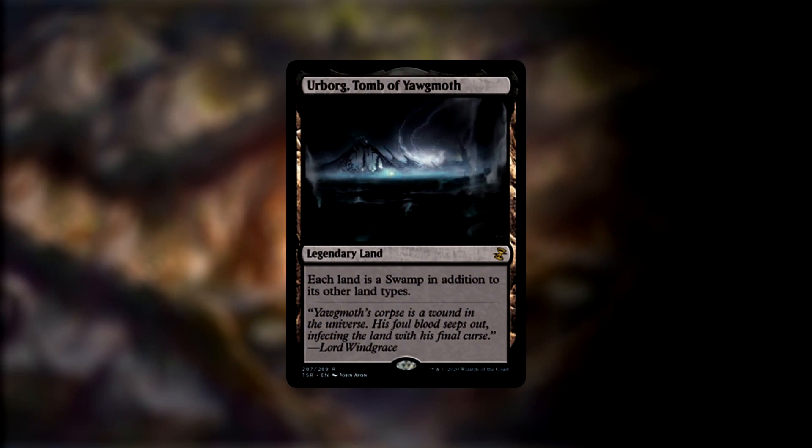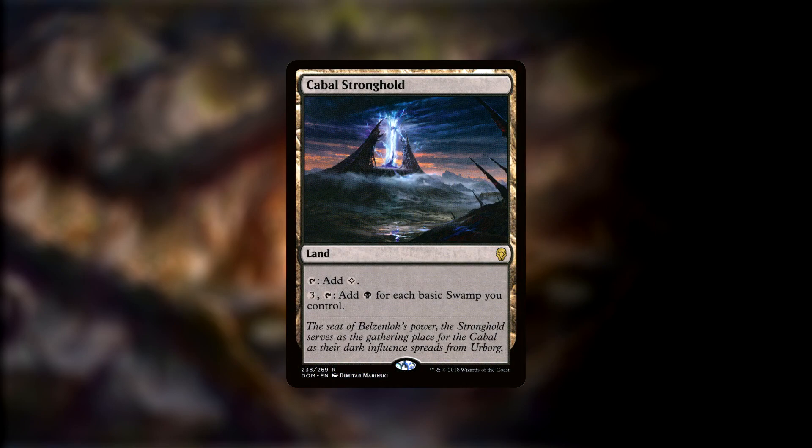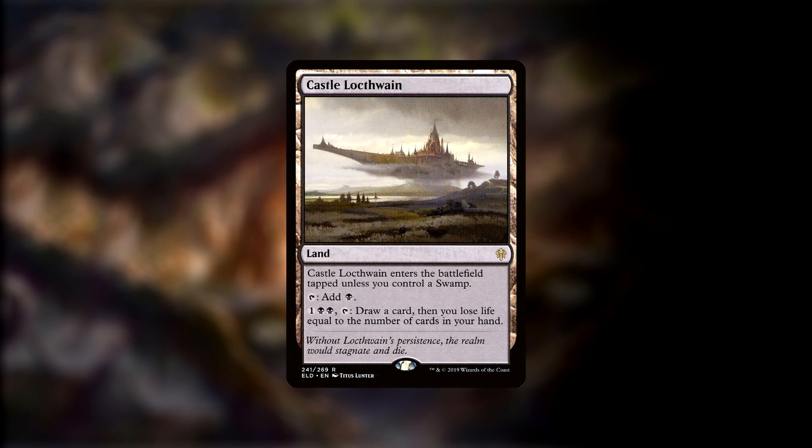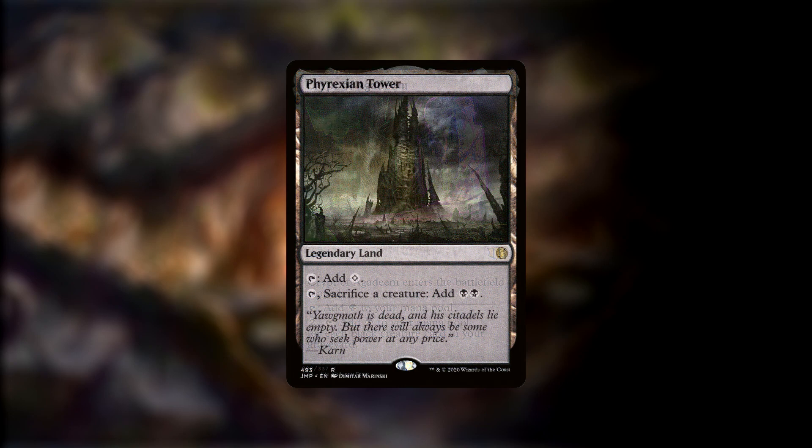Our mana base is fairly simple since we're in mono black and mostly just need to worry about generating enough mana and tearing through our deck as fast as possible. Urborg, Tomb of Yawgmoth turns all lands into swamps in addition to their normal types, and when combined with Cabal Coffers can generate obscene amounts of mana. Cabal Stronghold can also generate tons of mana but only counts basic swamps, so it's a much less powerful version of the Coffers. Castle Locthwain enters the battlefield tapped unless we control a swamp, taps for black, or can tap alongside one black black to draw a card and then make us lose life equal to the cards in hand. Crypt of Agadeem enters tapped, taps for black, or can be tapped alongside two generic to add black for each creature in our graveyard. Phyrexian Tower can either tap for colorless or sacrifice a creature to tap for black black.